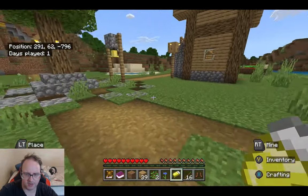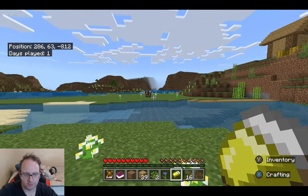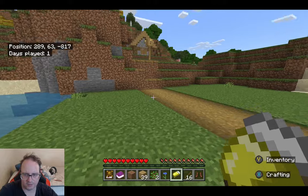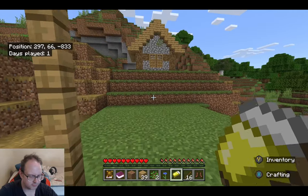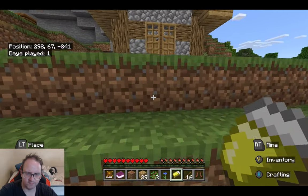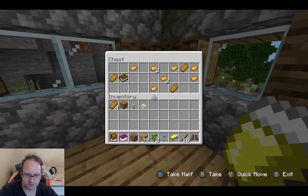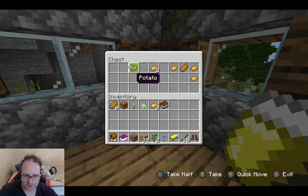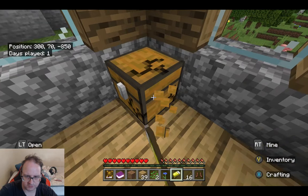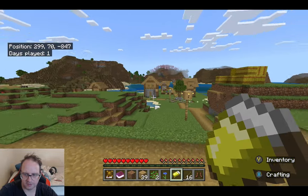Yeah, it would be good to build over there but I just can't do it here guys — it's too close to a village. It's too dangerous. Not dangerous for us — dangerous for them. I've got a lot of good stuff out of this. I think the best thing I've got at the moment is the chest. Let's get out of here — I don't need to be here now. I don't think there's anything else here worth keeping.